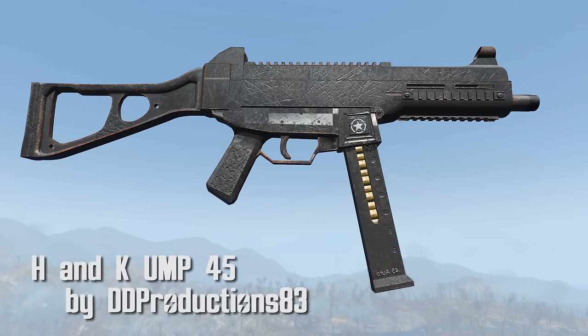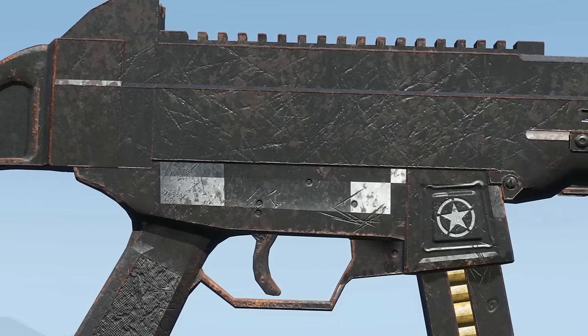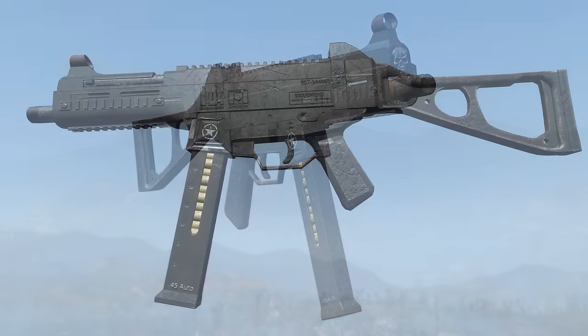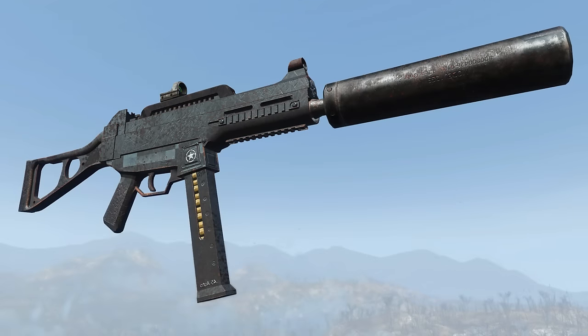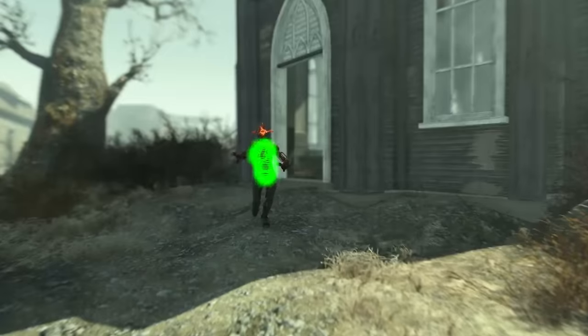H&K UMP45 by Double D Productions 83. Yet another weapon from Double D Productions. The H&K is yet another lovely addition to anyone's arms race. No barrel or stock mods, but there are three types of magazines, ten scopes, and a suppressor. This is a custom mesh and texture — the mesh is fantastic and the texture is too. The mod authors decided to make this UMP45 metal, which explains the fact that it is a bit shinier than your typical UMP45. This thing is fantastic and powerful. When I was reviewing the other mods, this was one of the main weapons I was using, because it took down enemies very well. Fantastic weapon, really enjoyed this one.